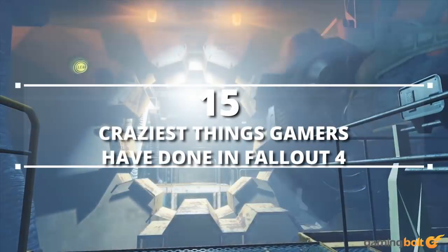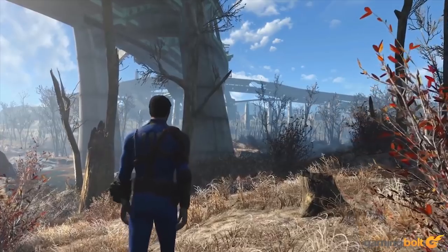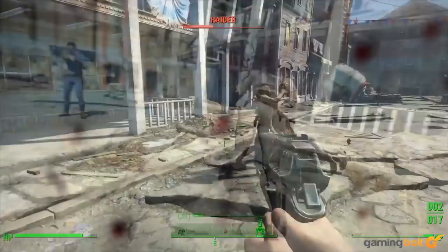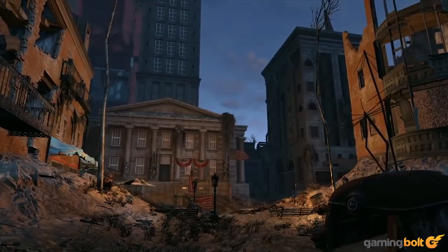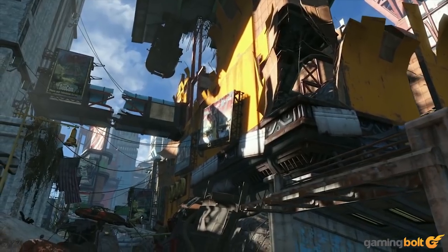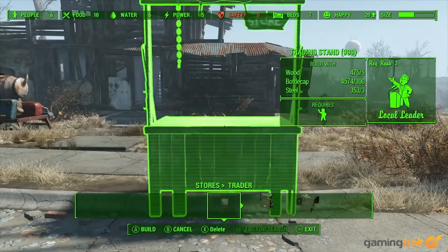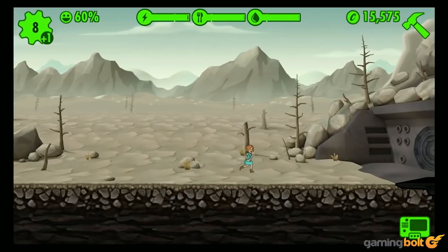Gaming Bolt presents 15 craziest things gamers have done in Fallout 4. Bethesda's Fallout 4 gets a pretty bad rap for dumbing down numerous aspects of the franchise and delivering a pretty atypical experience. However, one of the greatest things about it, and by extension Skyrim, is the community, which has created all manner of awesome content — whether it's mods, machinima, visual overhauls, or even impressive settlements. Let's take a look at 15 of them here.